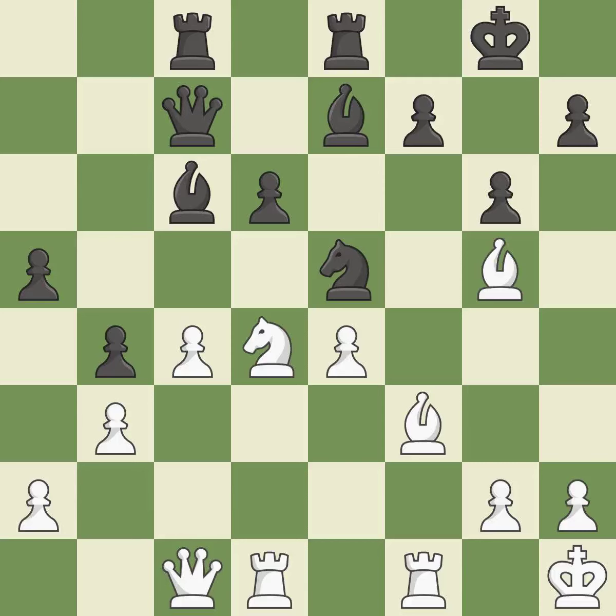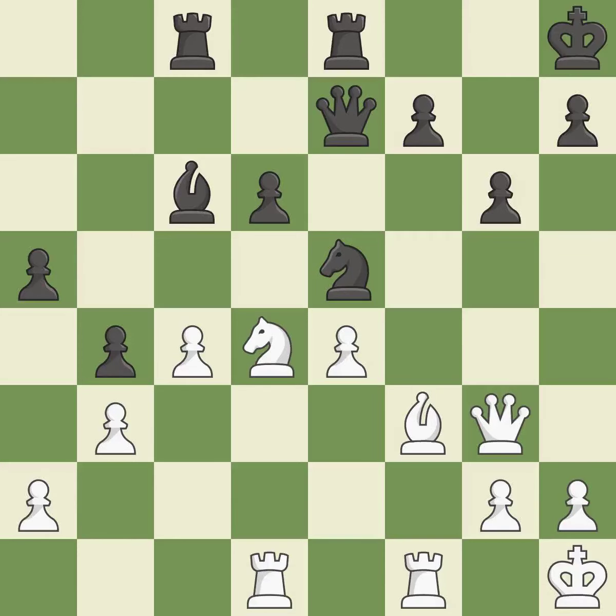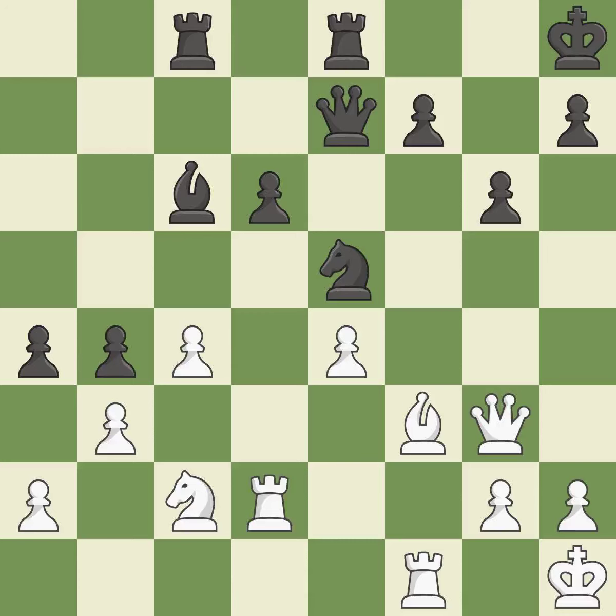This allows the knight to control more squares — it is best. This maintains the balance in material with a good trade — it is best. This provides an equal exchange of parts — it is ideal. This move puts the queen on a safer square. This threatens to fork pieces. This stops the opponent from being able to fork pieces — it is excellent. This defends the attacked pawn — it is best. The rooks are coordinated and powerfully doubled on the file — it is excellent.